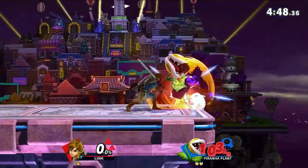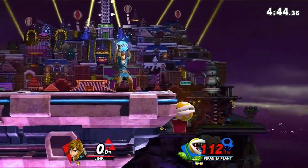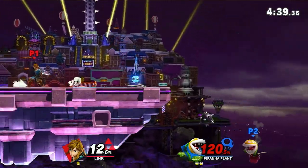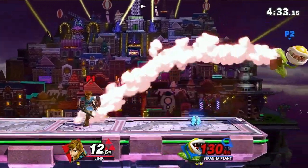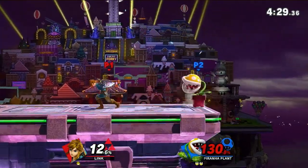His weaknesses lie in his mobility. His dash speed and air speed are quite slow, which is typically why Piranha Plant is mostly a defensive character. One of the best ways to exploit this is to camp him out. Wait for him to come to you, then block or dodge one of his risky moves and punish.